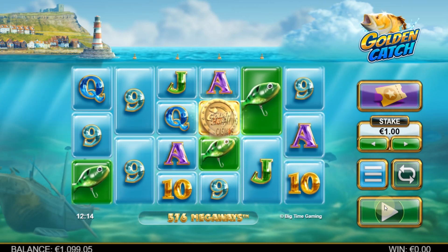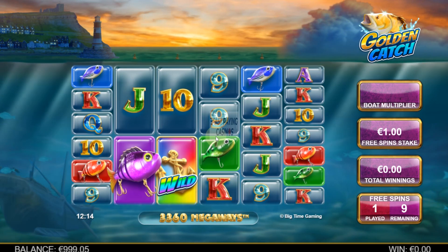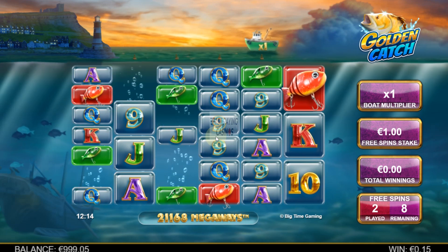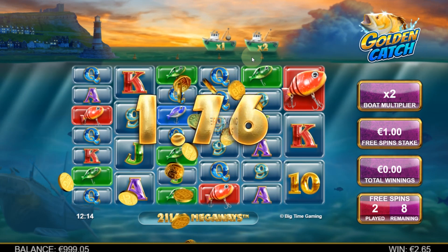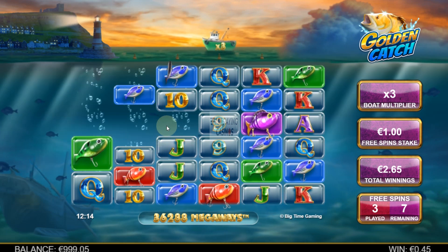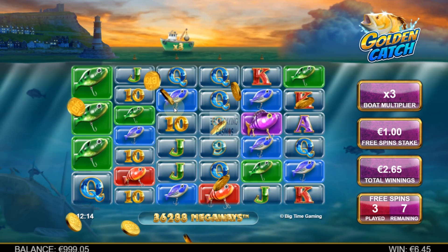There's your first boat - you get an increase in multiplier. Now we're going to get a fish value revealed; you get at least one. So that's two and a half, and it's a 1x boat, so you collect two pound fifty. Now we've got two in view - they might disappear, they might stay. They disappeared. So now the next boat is 3x. Bizarrely, you want the reels to be as small as possible when you get a win with a multiplying boat up there, because the values can be higher.